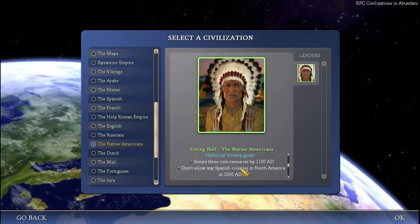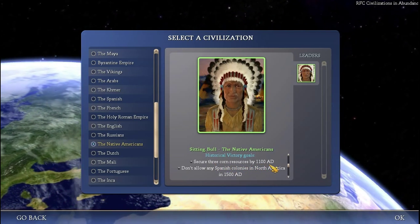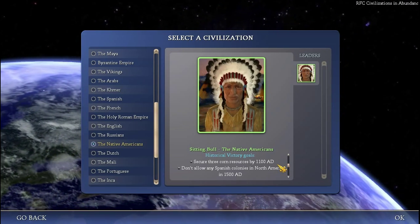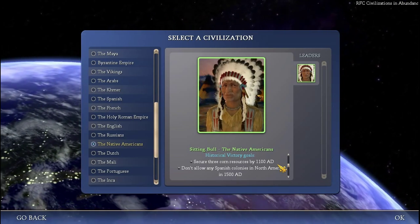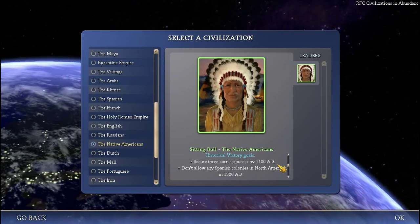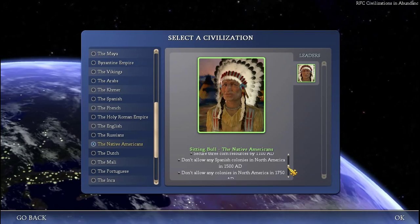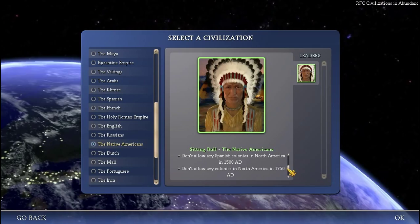Historical victory goals: secure free corn resources by 1100 AD. That's kinda difficult, but once you know what to do — once you figure out the steps, where to settle and in which order to build and slave rush everything — you should be fine. It's 1100 AD, but as you can see they start in 900 AD, so it's only like 40 turns to do it. So that's relatively difficult.